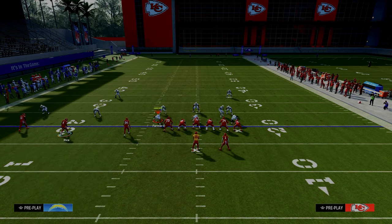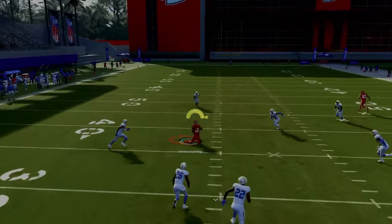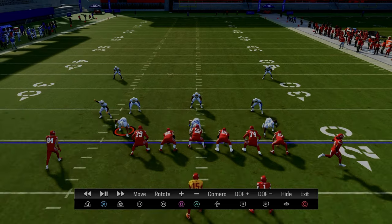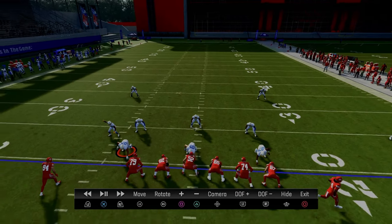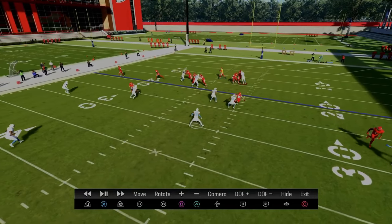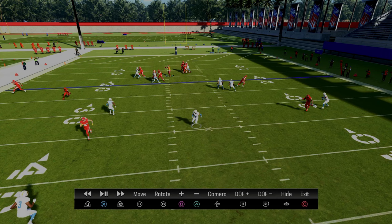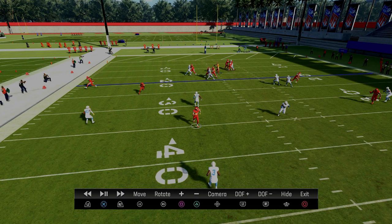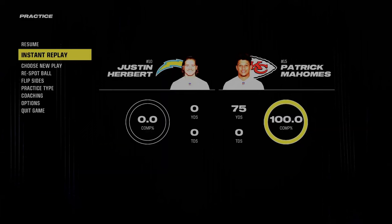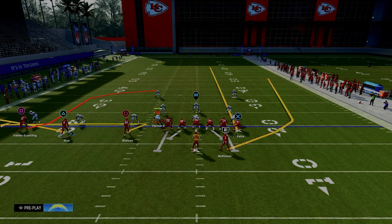One of the coverages with the best chance to consistently defend this left-hand side is a cover two with vertical hooks and a mid-read defender. This is why we have the tight end streak and why we're motioning this middle trips receiver. With match coverage set to on, most of the time when you use a mid-read, it's going to defend these short post routes. But at the snap of the ball, this mid-read defender is actually going to run to the tight end. By using motion, we take the formation from being strong to the left to being strong to the right.